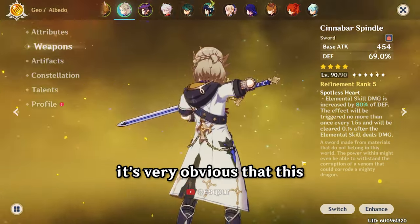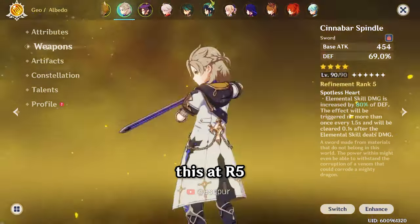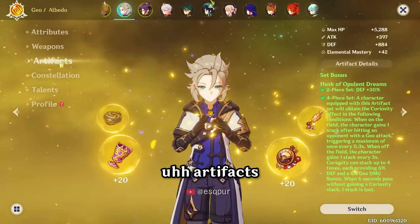If you don't have this sword, do not play this unit. You can't get the sword anymore — it's very obvious this sword is made for him, just look at the color. If you have an account that does not have this at R5, just never get this character.